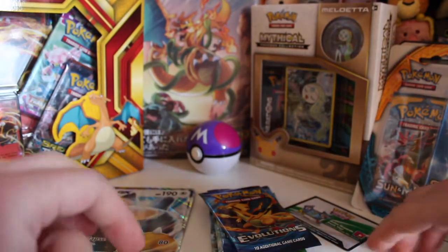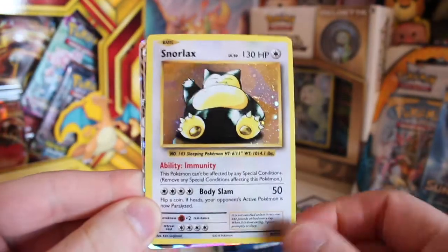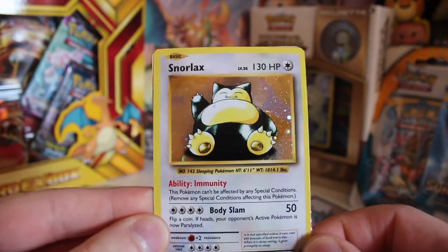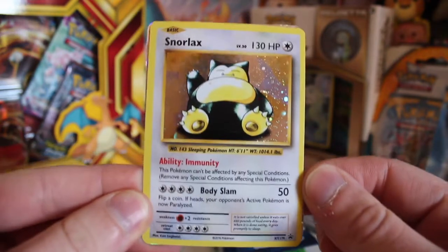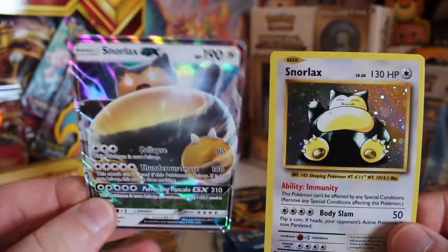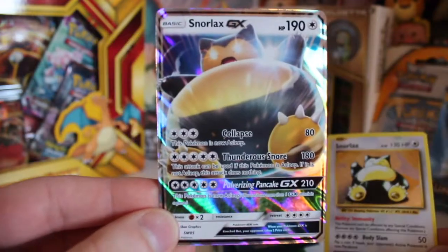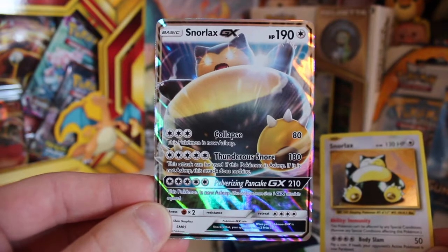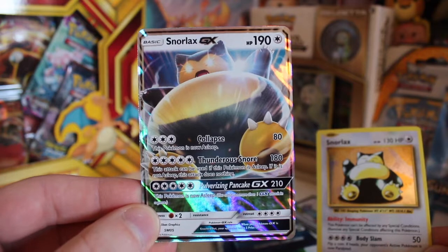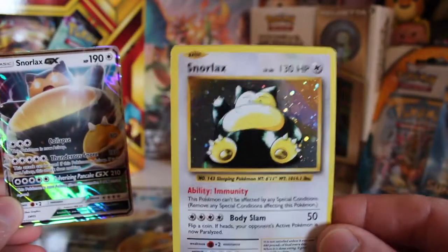We are back and I'll start off with the Snorlax for the evolution set. What a card — what an absolute beast. I love this card, great artwork. Obviously it's the promo card, but it's pretty sweet. And we have the latest artwork of Snorlax GX — what a card that is. What a beast! It's 190 HP as well, and 210 damage with that attack — Pulverising Pancake. I like a pancake just thinking about that.